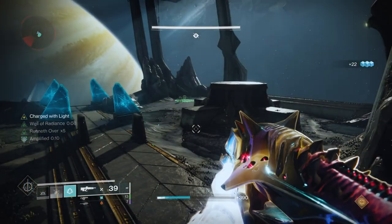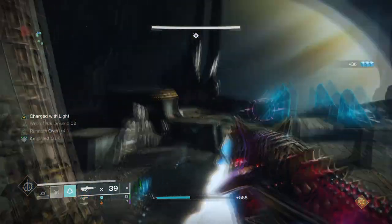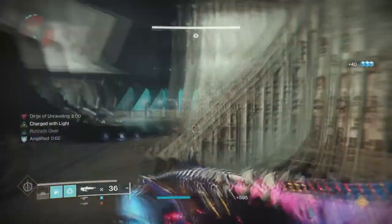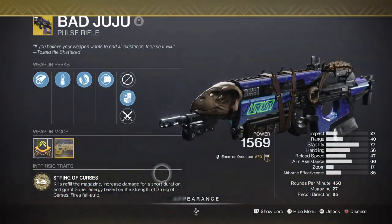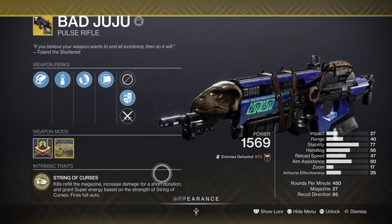For our weapons we are running with an arc-based gear setup that's great for DPS and ad clearing, and you'll want to take note of the weapons I use since they can influence how your build functions in end game. For our primary we have the Bad Juju exotic, and it's still one of the go-to weapons to use when doing a super-focused build.